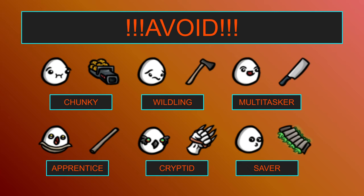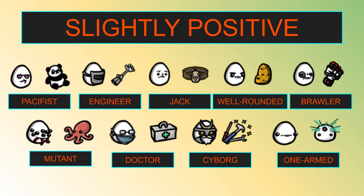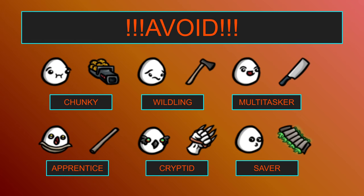So just quickly to sum up: the characters that you want to do first are the Sick, Renegade, Fisherman, Masochist, and Speedy. The characters you want to do last are the Chunky, Wildling, Multitasker, Apprentice, Cryptid, and Saver. Typically you want to avoid adding weapons to your shop — I think that's the most important thing — and the better the items you add to your shop, the better. Alright my friends, hope that you have enjoyed this guide and that it helps you decide which characters to play in which order. As always, if you have any questions let me know in the comments. If you found this video helpful feel free to leave a like, subscribe for more strategy game analysis, and I will catch you next time. Cheers folks, GG.